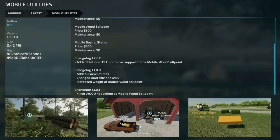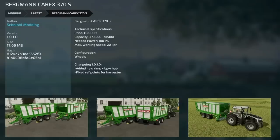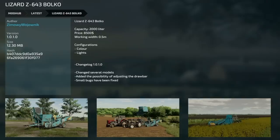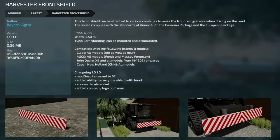Next update is Mobile Utilities from Yos Modding version 1.2 — Platinum DLC container support added to the mobile wood selling point. Then the Bergmann Carex 370S version 1.01 — new rims and BPW hub added, ref points for the harvester fixed. Next to last for all platforms is the Lizard Z 643 Bulko version 1.01 — several models changed, ability to adjust the drawbar added, and bugs squished. Last update for all platforms is the Harvester Front Shield version 1.01 — mod description increased to 67, ability to carry the shield by hand, screw decals added, and a company logo added to the frame.